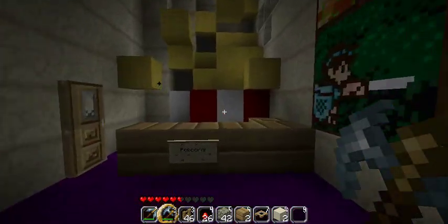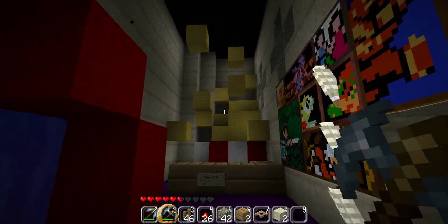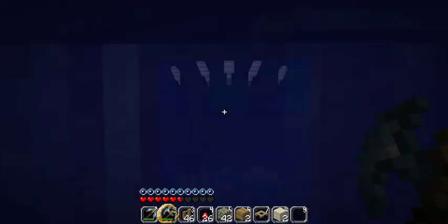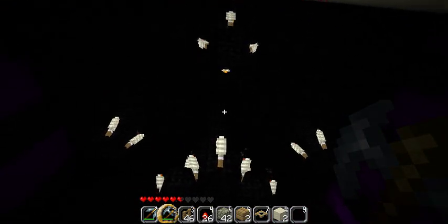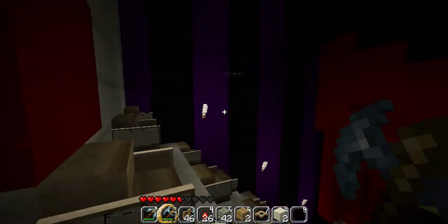Over here I've got my popcorn counter — popcorn! You can kind of tell that it's a popcorn box, I think. My boyfriend thinks I'm crazy, but yeah, popcorn. And here's the theater itself. I made a bunch of chandeliers — there's a big one in the middle and a couple on the side. They're very dark, but it's a theater, it's supposed to be dark.